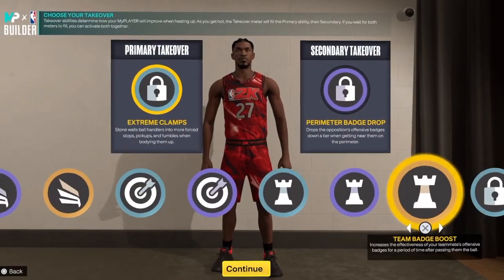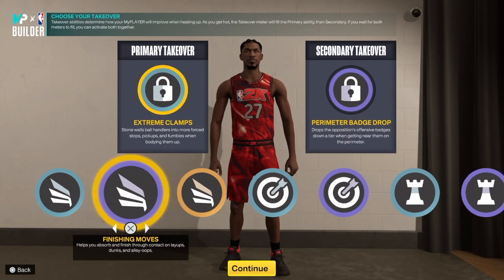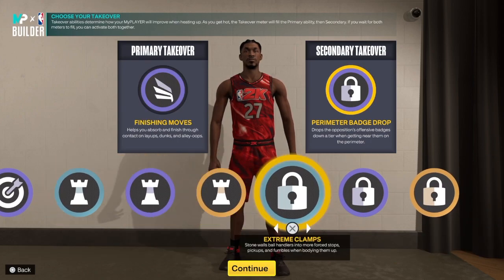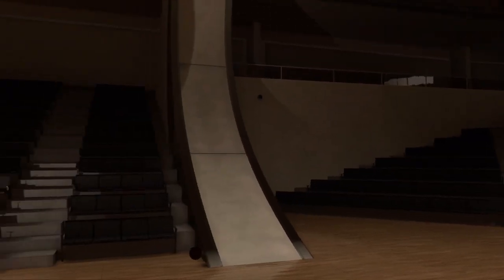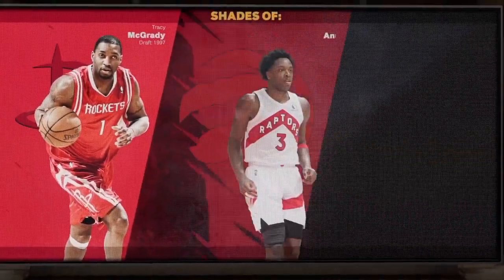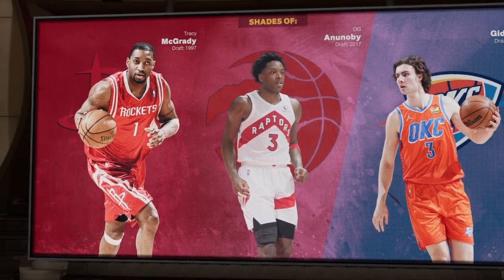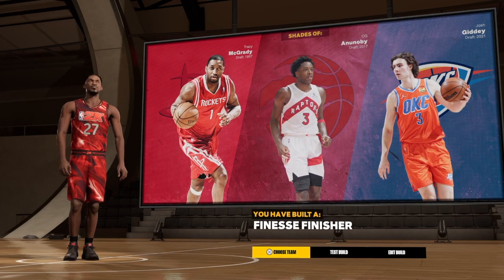Now let's get it to these takeovers. We have big lock, playmaking, sharpshooting, and finishing. Of course we're going to choose finishing, and you can choose whatever else you want. Are you ready? I do not click bait. Here we go — we do have shades of T-Mac, OG, and Josh Giddy. The build name is finesse finisher. That's the build.